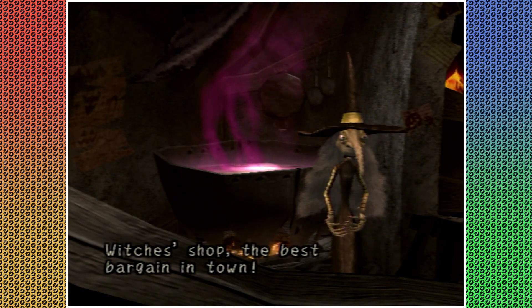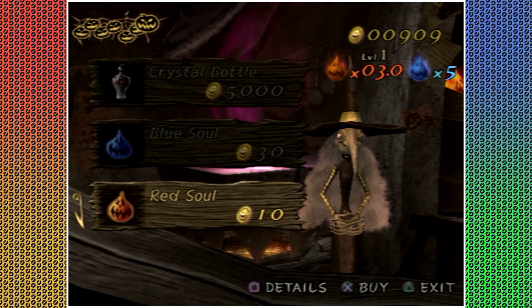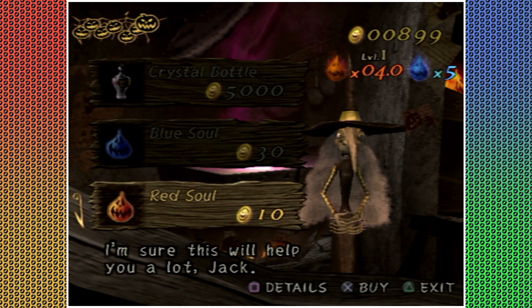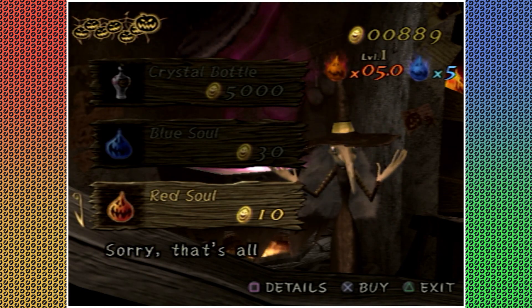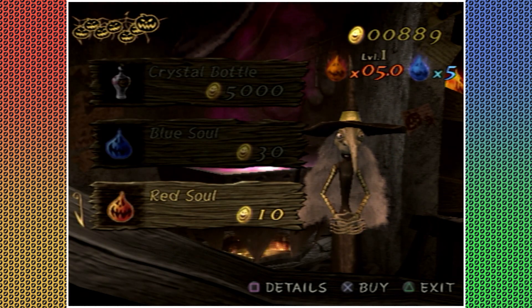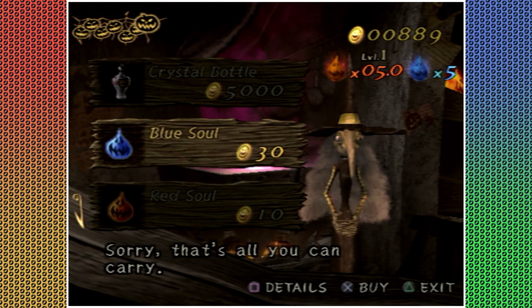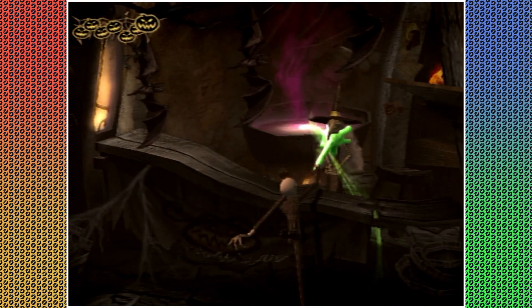The last time you played through Dr. Finkelstein's lab, I think you were probably just grinding. Yeah, like why not? I'm gonna stock up on some red souls. Oh wait, I can only carry five. Okay, I guess that'll prevent people with like a hundred thousand coins from buying all of them.